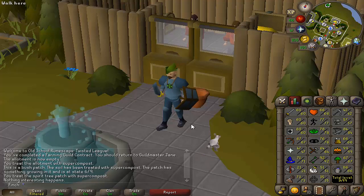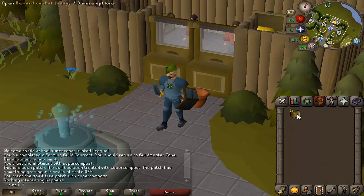Welcome back to another Twisted League progress video — this is episode four. Going to be doing a lot of slayer in this episode, but before we move on to that I've got some easy clues to open up. Hoping to get one of the rope tops, so I'm just going to spam click these and see what I get.